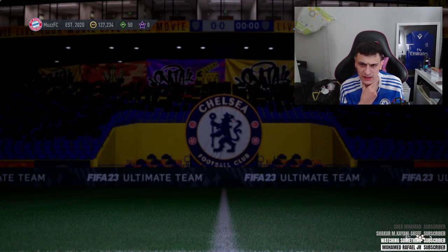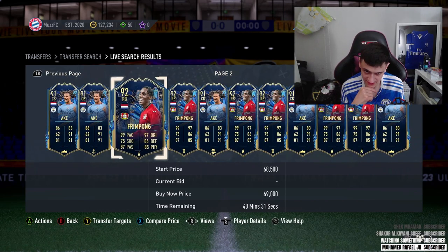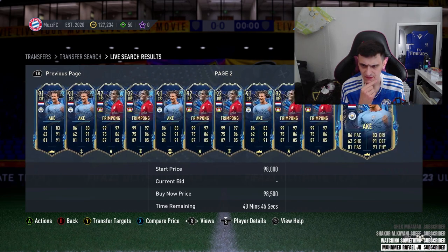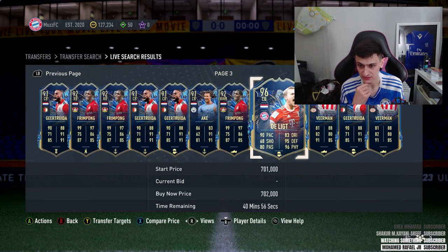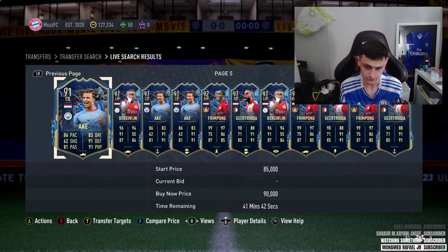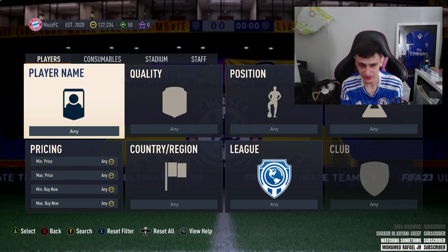There are some more expensive ones in there - Kaka is a little bit more, and you could also get De Ligt. Van Dijk I can't remember if he got a Team of the Season, but De Ligt did - he's worth about 700K so you'd have to get very lucky to snipe him. Either way there are still around five realistic cards to get. A very solid higher budget filter.